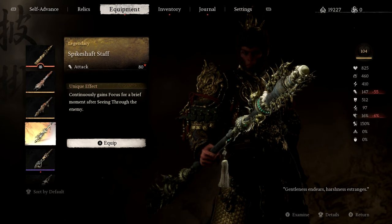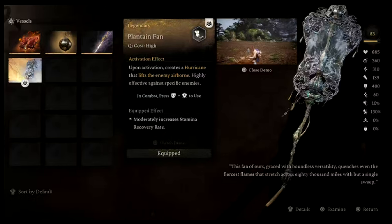Also in the meantime, before we can get the mythical weapon, we will be using the pike shaft staff, which gains focus upon seeing through an enemy or by using combos. And last but not least, for the choice of vessel, we are using the plantain fan. This will increase our stamina regeneration and also summon a massive tornado that pushes back and staggers enemies.